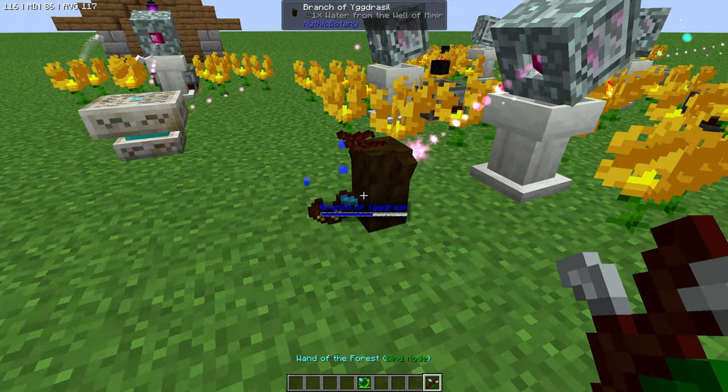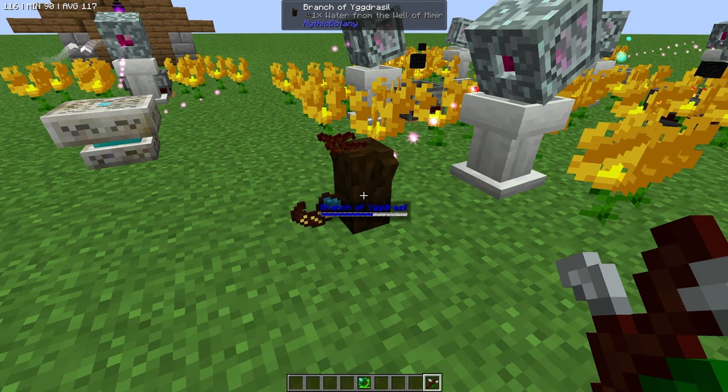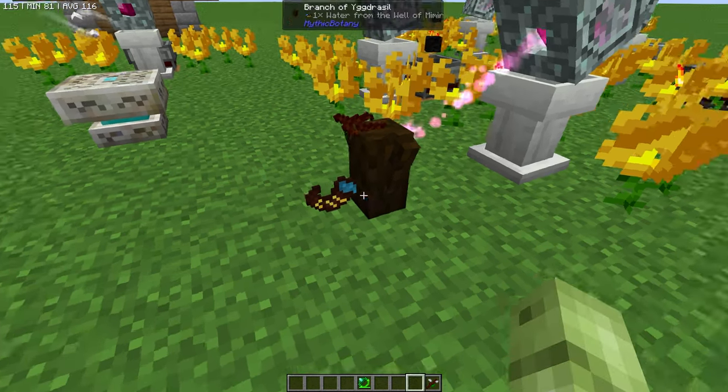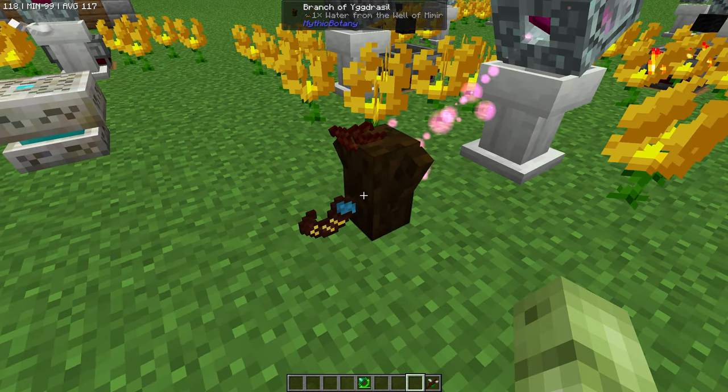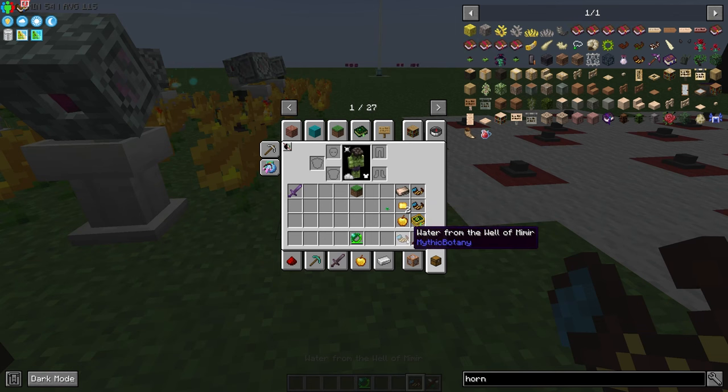We'll just give that a second. It doesn't take very long at all, especially if you've got a good source of mana. The branch has got quite a lot of mana in it. It's been sat there for a little while. So once you've got your full horn, this then changes to the water from the well of Mimmae.